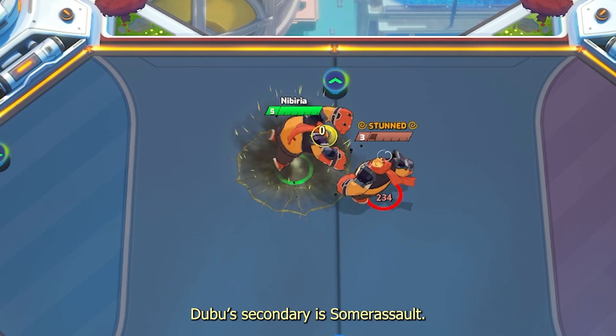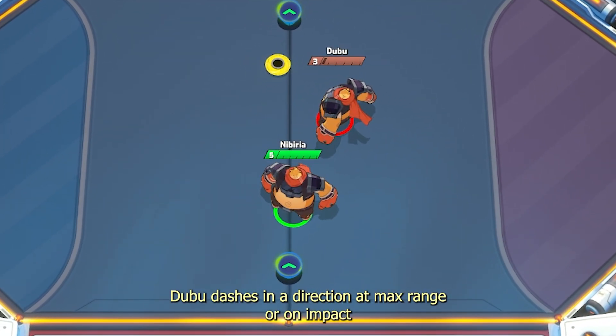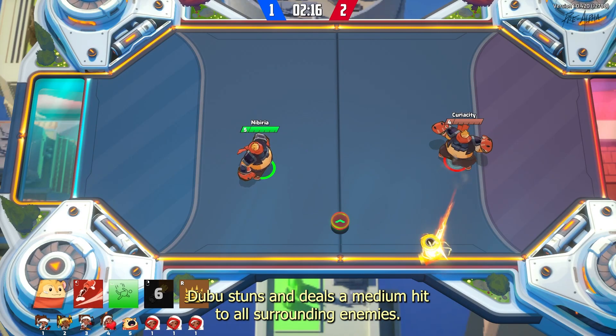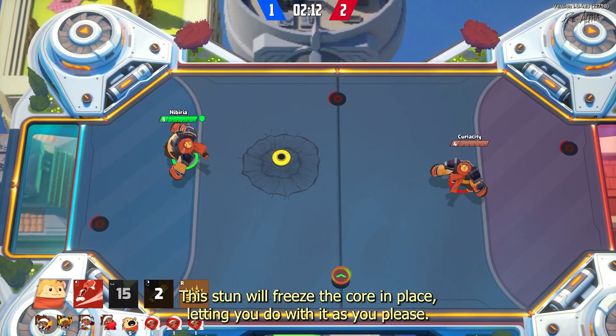Dubu's secondary is Summer Assault. Dubu dashes in a direction. At max range or on impact, Dubu stuns and deals a medium hit to all surrounding enemies. This stun will freeze the core in place, letting you do with it as you please.